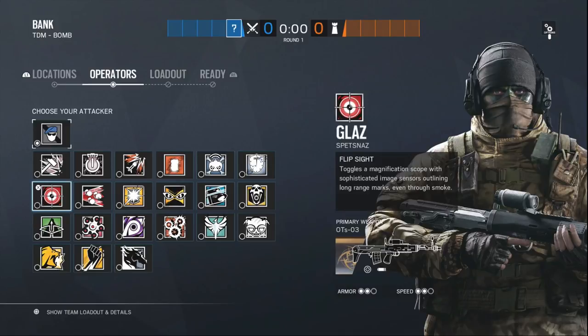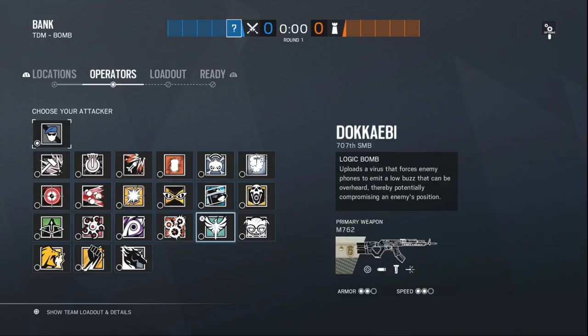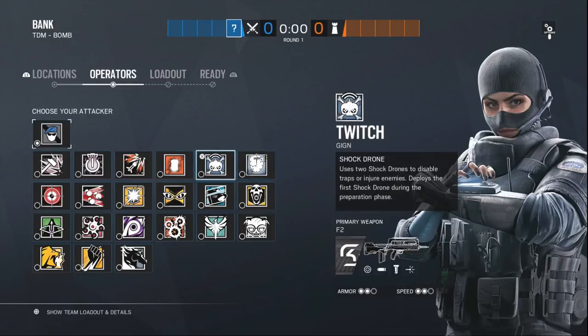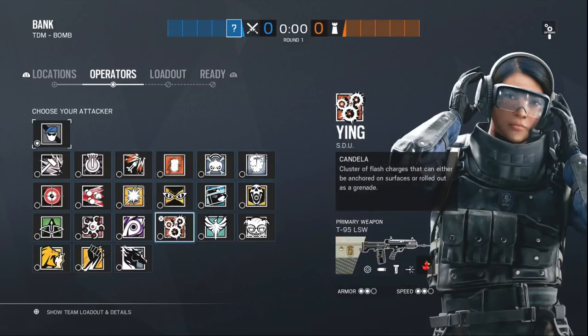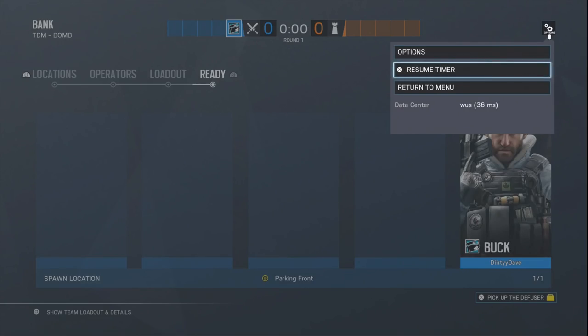Now let's go over to the attacking team layout. We're going to need two flank watch operators - someone with a really good gun or really good at long range, just being able to hold down the area. Jackal has a really good gun. Doki with her DMR can sit back and hold angles. Blackbeard with his face shield. Twitch, great gun. For entry frag, you can have Ash, or Ying to entry frag. We mainly need Thermite and Glaz. I'm going to be taking Buck for his destruction.